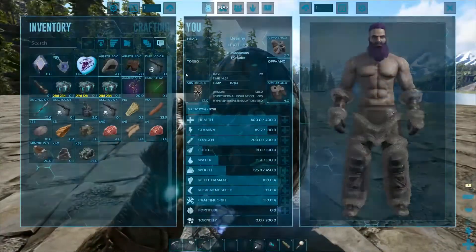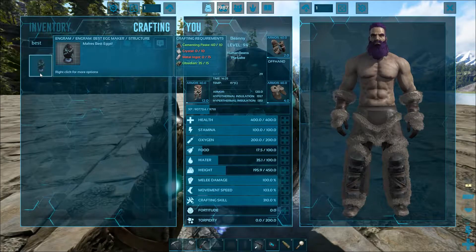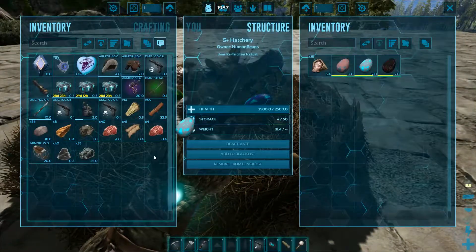What we've got here is this little device. You can learn it at level zero and craft it like so. It costs cementing paste, crystal, metal ingots, and obsidian to craft. Basically what it does is when these guys poop out an egg — so we've got an egg right here — you use this device on it.